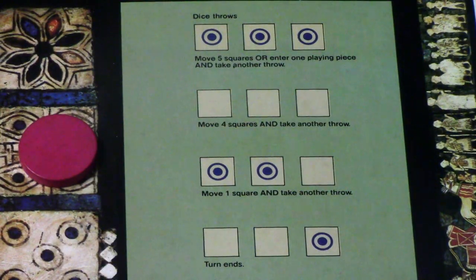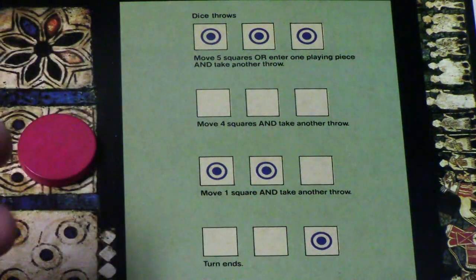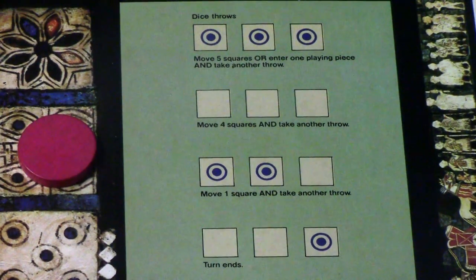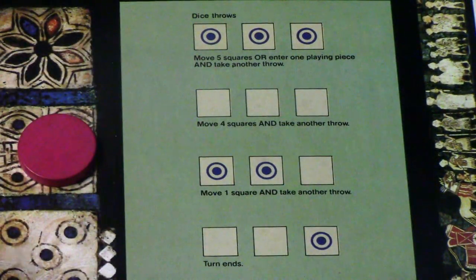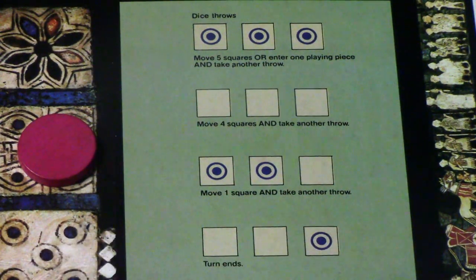Here's what the different dice symbols mean: if you roll three dots you move one of your pieces five squares, or move a piece from the tomb into the starting position. If you roll three blanks you move four squares and take another turn. Two dots means move one square and take another turn, and if you roll only one dot your turn ends.